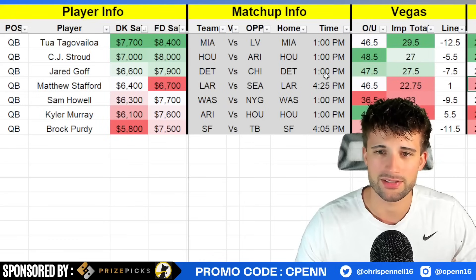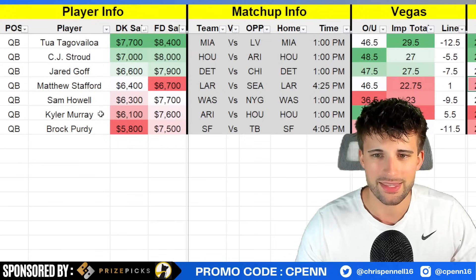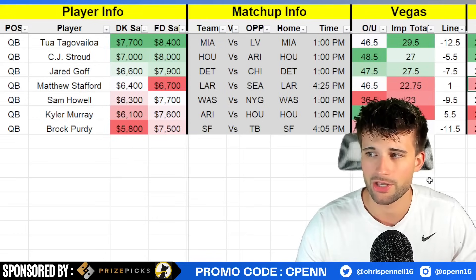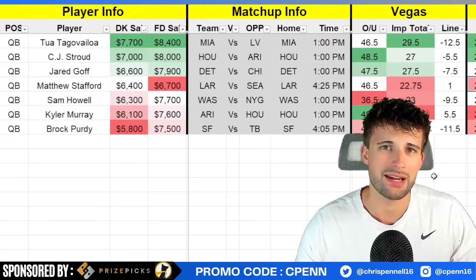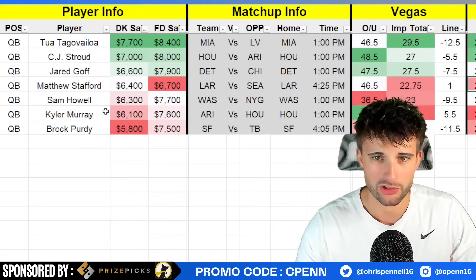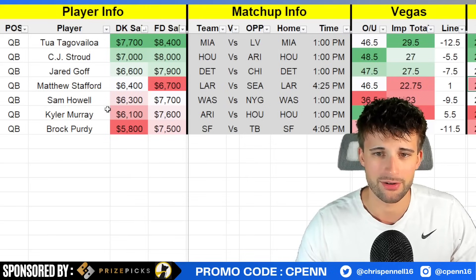Kyler Murray at $6,100 is on the flip side of this Houston Texans game where CJ Stroud is going to be very popular. Murray is going to have some ownership at this low price point. He had a rushing touchdown last week with four designed runs for 33 yards, got into the end zone, posted 7.8 yards per attempt, threw the ball 30 times for 250 passing yards. It's not the greatest matchup versus Houston, but you can run on them a bit, which bodes well for Kyler. He's mainly just a price play with extremely cheap stacking options, but I'd prefer finding the extra thousand dollars for CJ Stroud in this game.